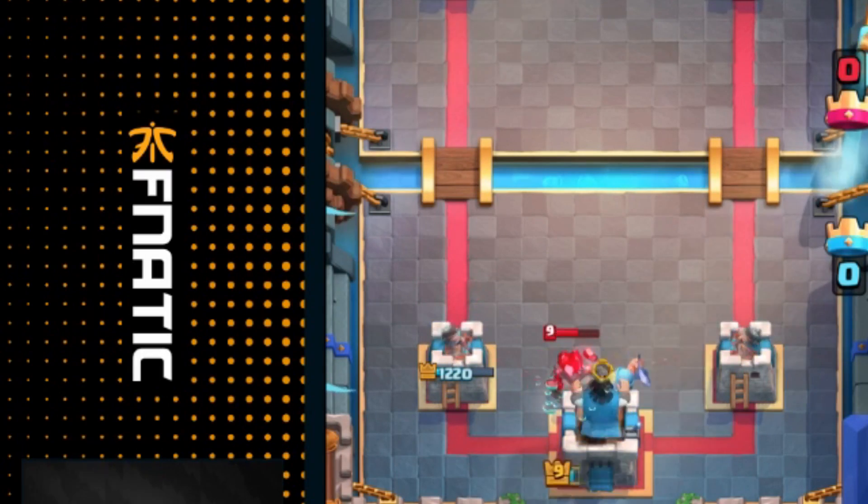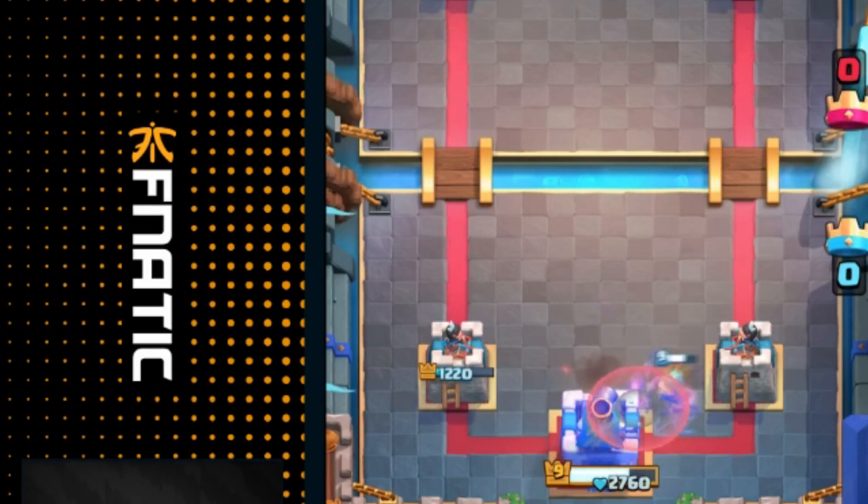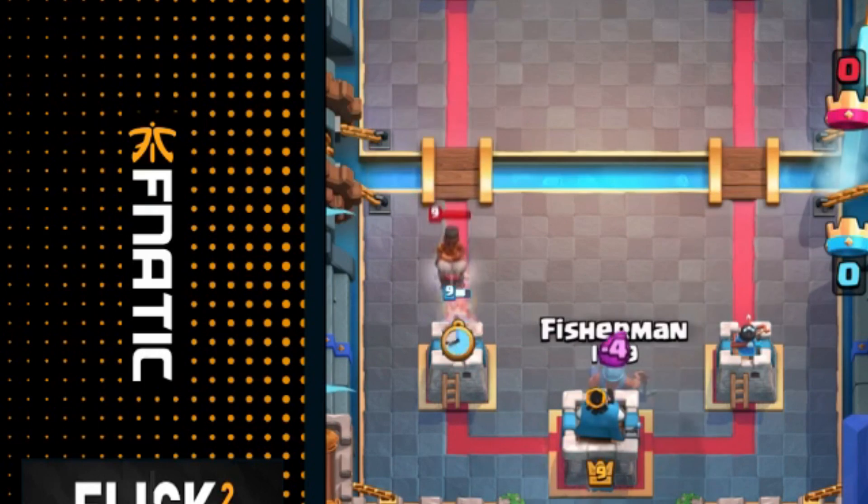So now let's show you guys the hook in action. Fisherman is able to pull Ram Riders, Hog Riders, Giants, and Golems to your King Tower with ease.